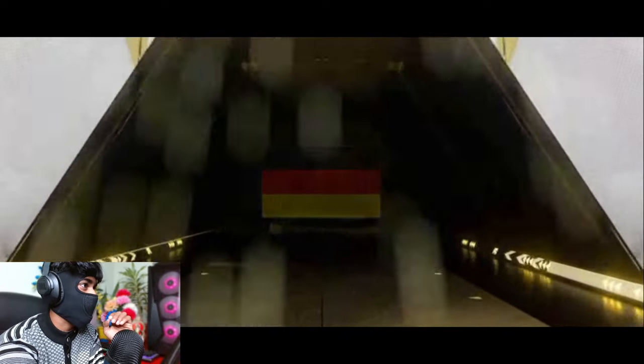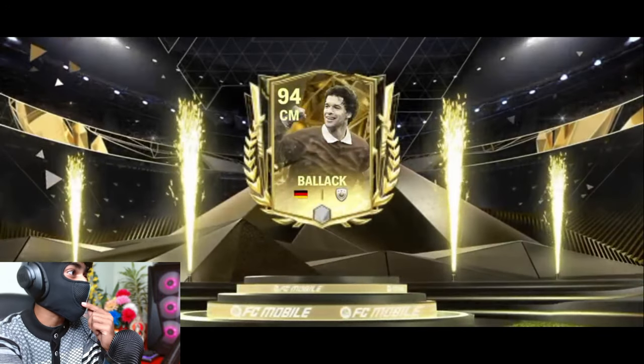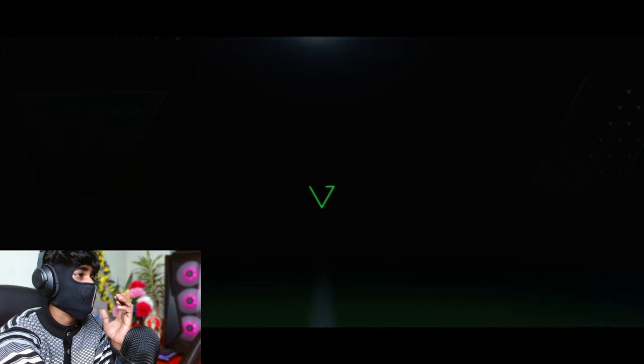Here comes the mixed version player into 2, and it's an Icons walkout - Germany centre midfielder: it is 94 OVR Balak! I thought this was gonna be an ordinary card or something, but it is 94 OVR Balak.